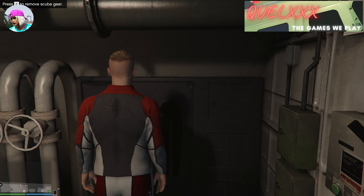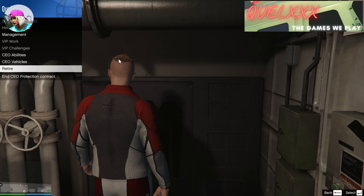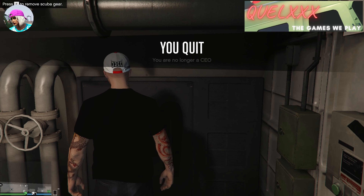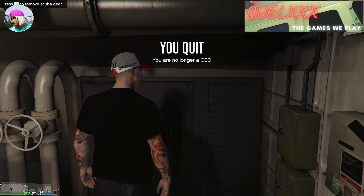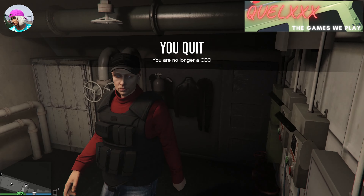Once you have done so, open up your interaction menu and then quit from your CEO. After that, just press E again — which is supposed to remove your scuba gear — but then it gives you back your CEO outfit.